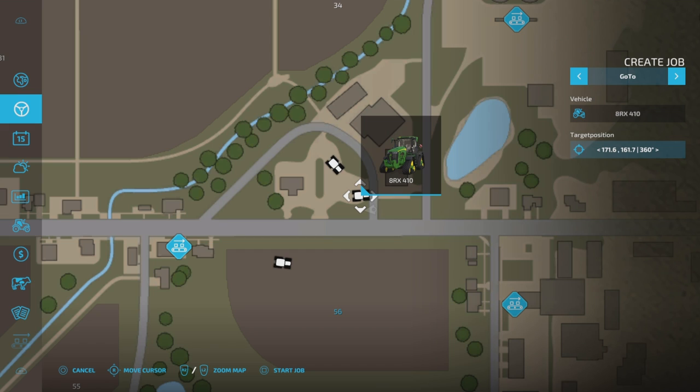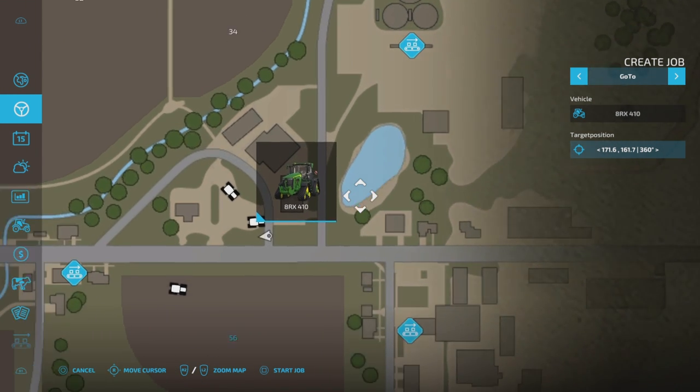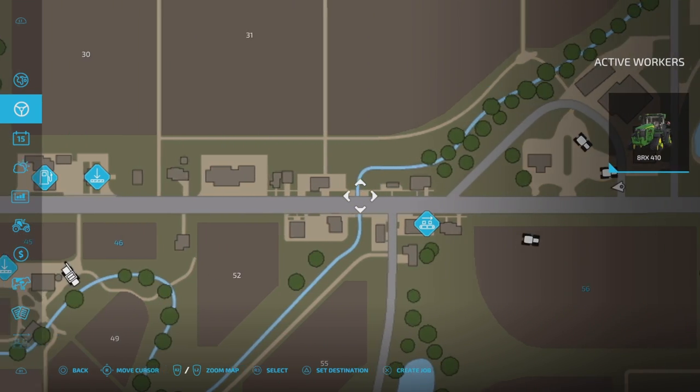This one here, if we click on it, is our RX410. That trailer's already attached on the back, it's got its bit of equipment. And down the bottom it says 'create job.' I'm going to create job. Now, you can just set a destination and send it off to a destination. I'm on 'go to' at the moment, but I don't have a destination set. Let's cancel — let's set destination first.